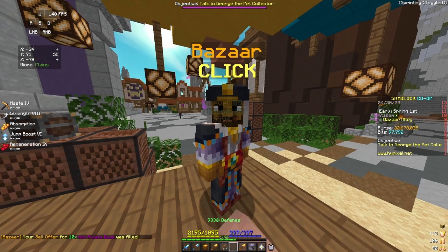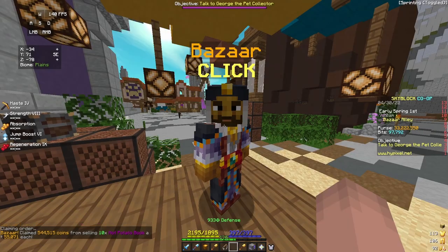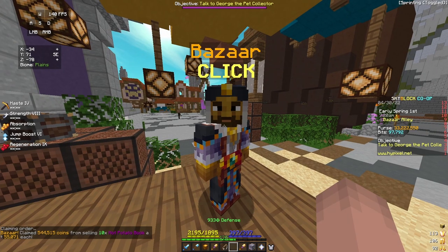It can make you even more profit depending on how many enchanted baked potatoes you buy. And within about 20 to 30 seconds, my hot potato books sold and I made about 60,000 coins profit.